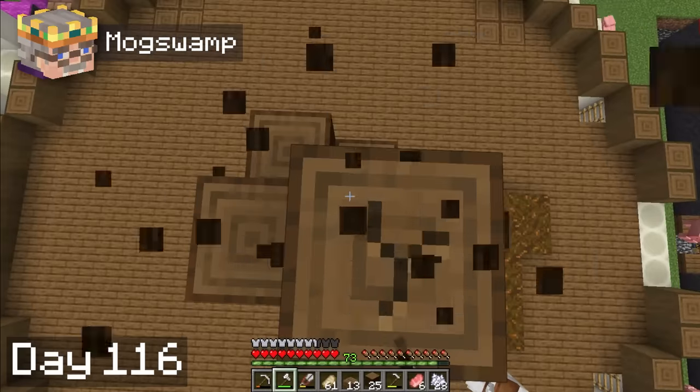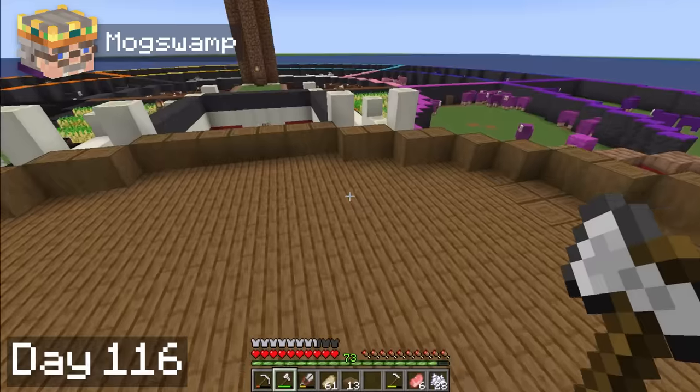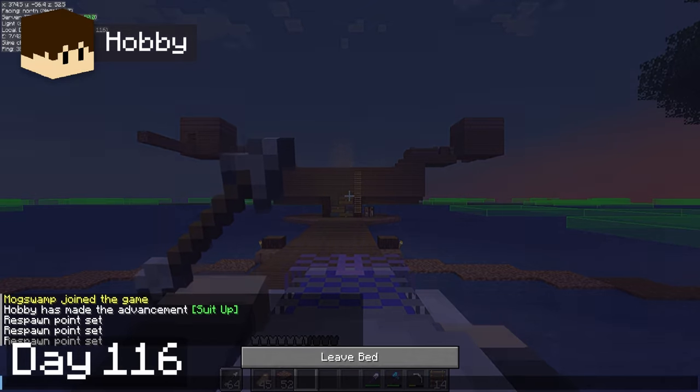On day 16, Hobbie and I had a wholesome moment chopping down a tree. Teamwork makes the dream work. Once again, we've proved that the real hundred days are the friends we made along the way. Hobbie finished up the iron golem farm, so now we just have to move some villagers in to get it running.